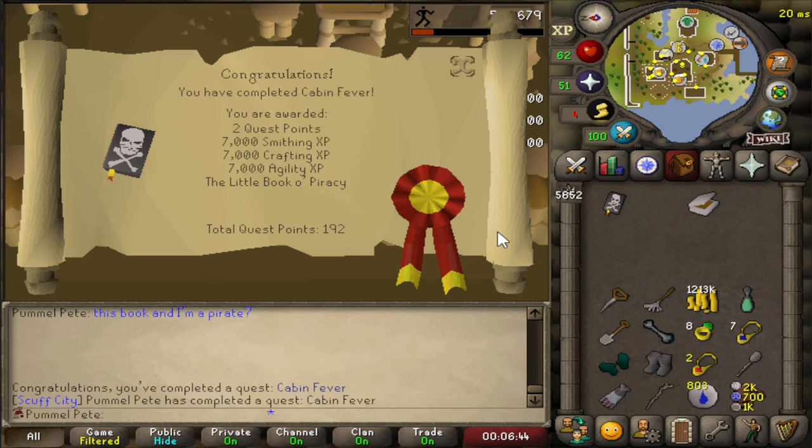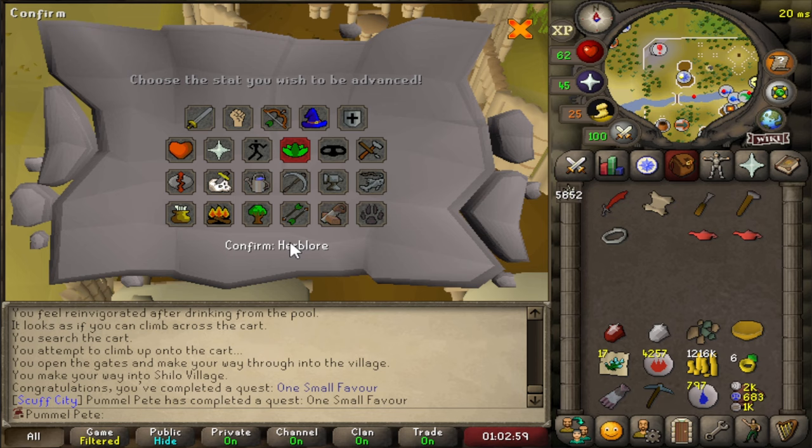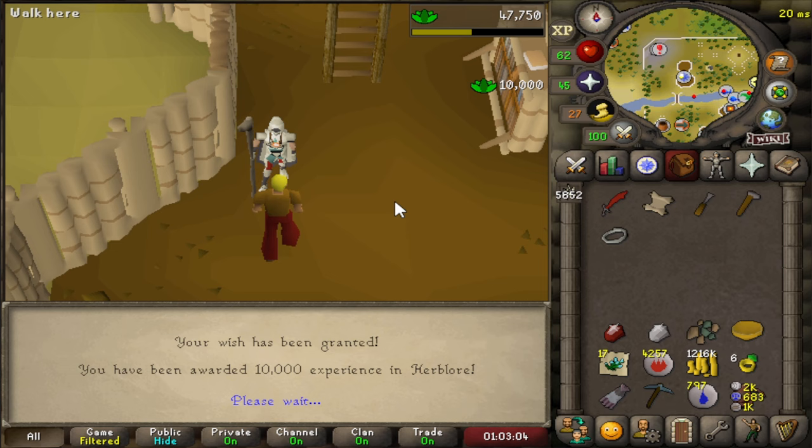One Small Favour is done. I can give this Black Prism from Zogre Flesh Eaters to this guy - he'll buy for 5k coins. Now we can use these XP lamps. We put them on Herblore: 10k Herblore for one lamp, and another 10k Herblore for the other lamp, which brings us to 42 Herblore.